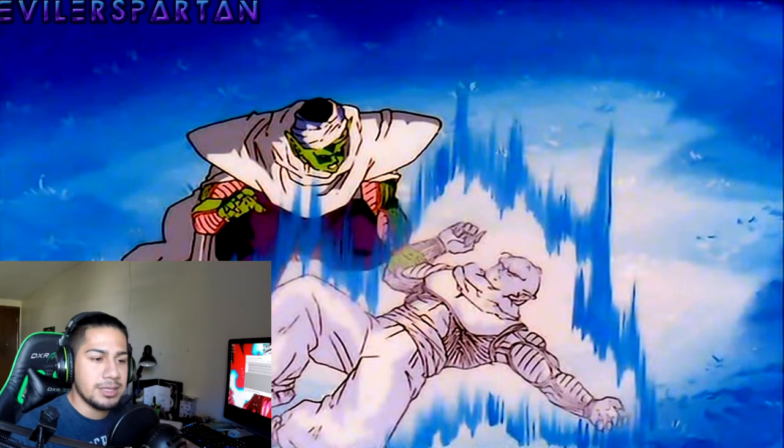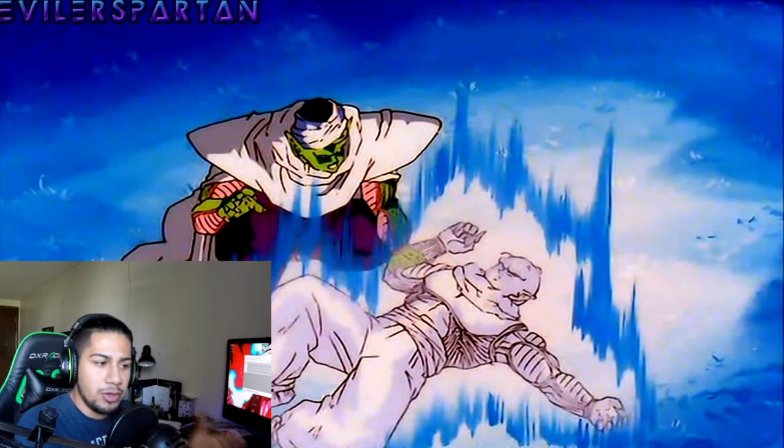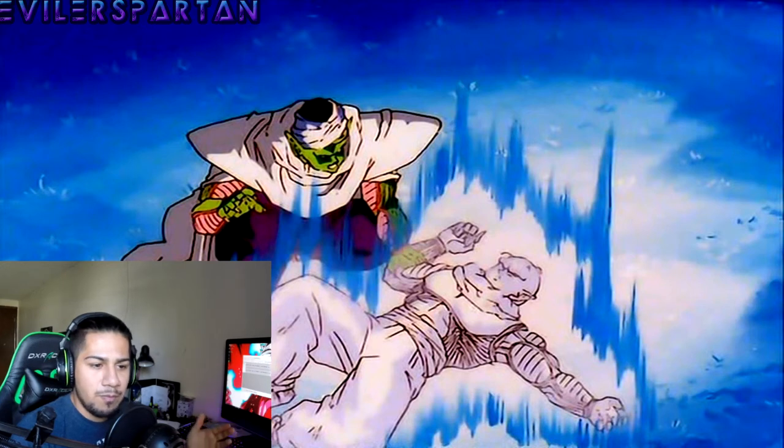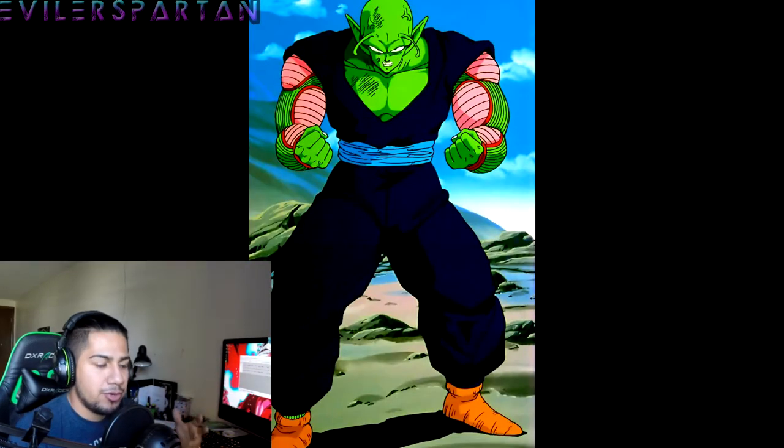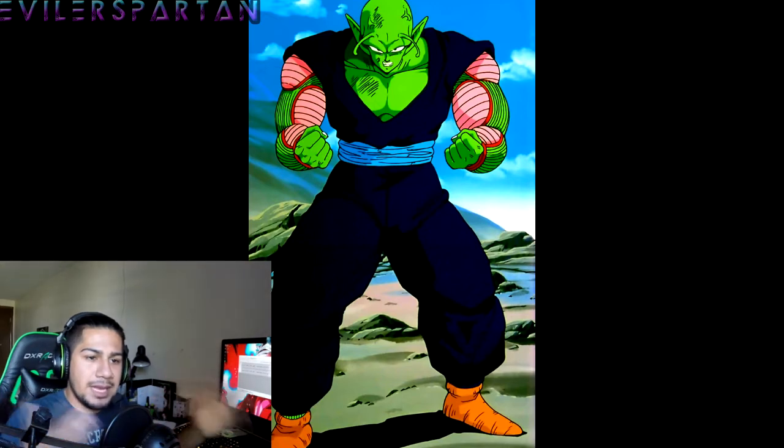Obviously each Awoken skill or each level of the Namekian fusion would have different boosts and buffs, like how Super Saiyan 3 does. Or maybe they could have made two separate Awoken skills where you could only fuse with Nail and get a stamina boost, fuse with Kami and get a physical damage buff, or fuse with Piccolo and get more ki or something like that.